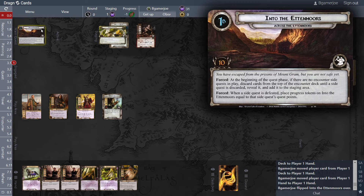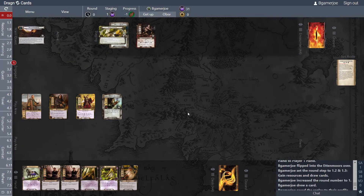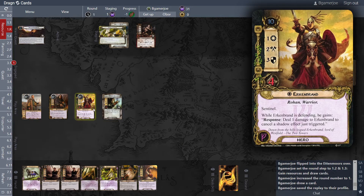You've escaped from the prisons of Mount Gram but you are not safe yet. At the beginning of the quest phase, if there are no encounter side quests in play, discard cards from the top of the encounter deck until a side quest is discarded — reveal it and add it to the staging area. The revealing is nasty because some of them, at least one, searches. When a side quest is defeated, place progress tokens onto the Ettenmoors equal to that side quest's quest points. You can only clear a couple and then you move on to stage two like it or not.